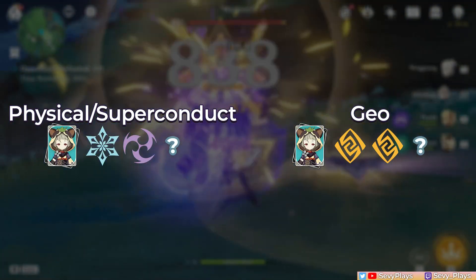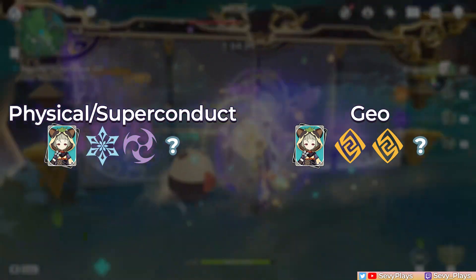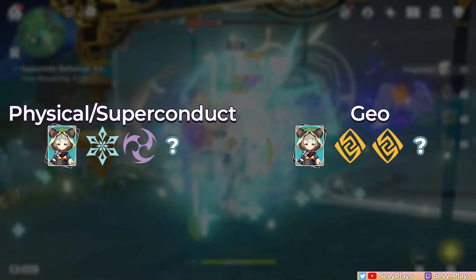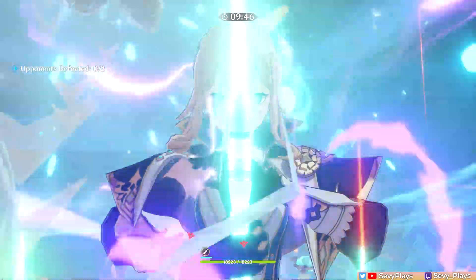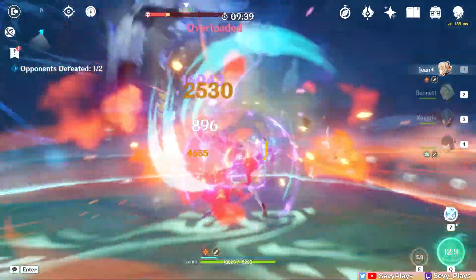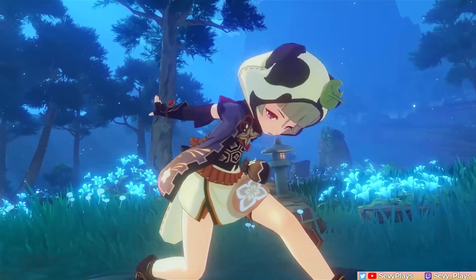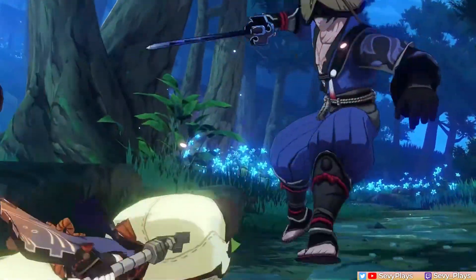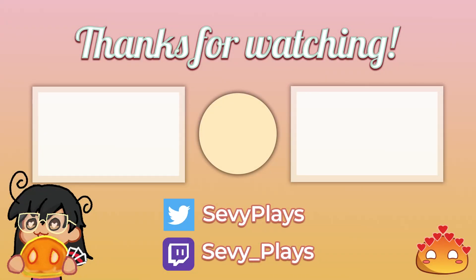Alternatively, Sayu can slot in teams that don't need a VV shredder, like physical or geo teams, if only for the purpose of having a healer. In that case, her artifact choice doesn't have to be VV. One more note is that Sayu cannot be used as a real replacement for a Jean Sunfire comp. This is because Sayu does not have the same mechanic as Jean's burst, which continuously applies Anemo on the active character standing on top of Bennett to swirl. But that's going to be all for this full Sayu guide. If you're a regular Sayu player or even a Sayu main, I'd love to know how you like playing and building her best — tell me down in the comments. If you enjoyed this video, don't forget to give it a like, consider subscribing to my channel for more Genshin Impact guides and content, and I will see you all soon. Take care!